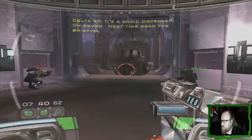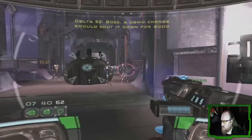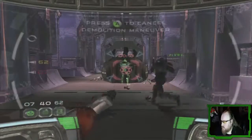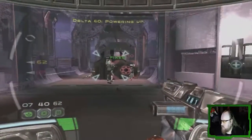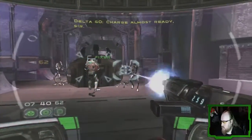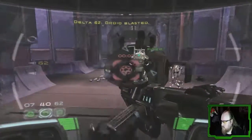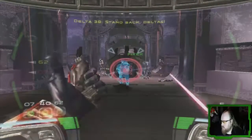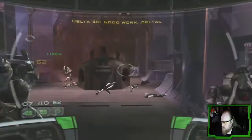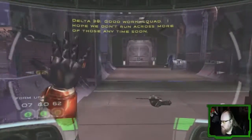What's that? It's a droid dispenser. Next time, read the briefing, Boss. A demo charge should shut it down for good. Cover me. Charge all on ready, sir. Stand back, Delta. Good work, Delta. Good work, squad. I hope we don't run across more of those anytime soon.